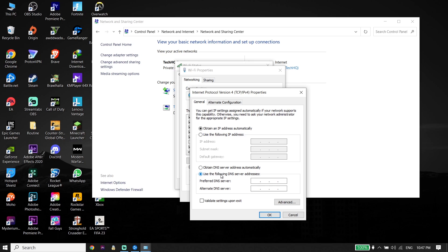Check the option Use the following DNS server addresses. Type 8.8.8.8 for the primary DNS and 8.8.4.4 for the secondary DNS. You can also use Cloudflare DNS — type 1.1.1.1 for the primary DNS and 1.0.0.1 for the secondary DNS to fix Call of Duty version 2 stuck on checking for updates.